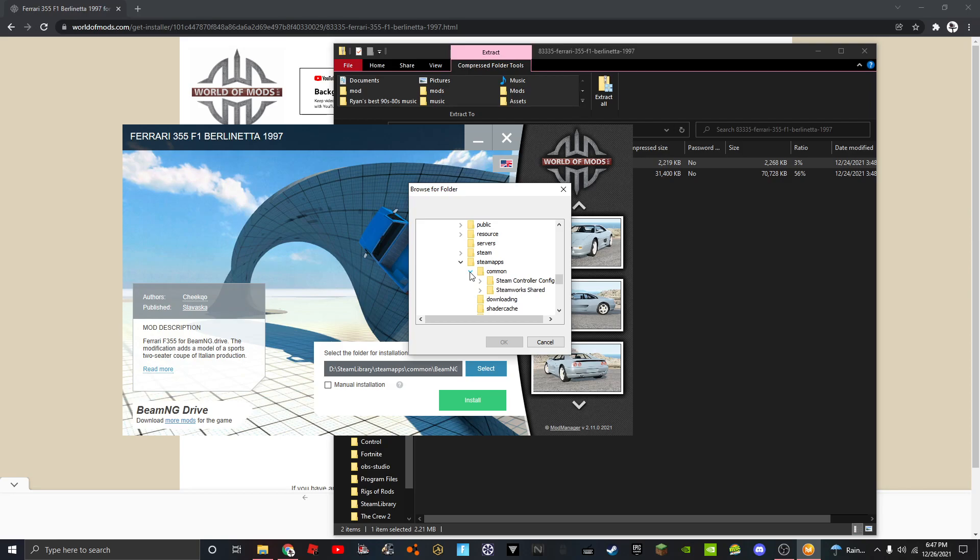Go to Steamapps, then Common, and then you'll see your apps right here. But it's not there for me because it's on my D drive. If you have a D drive and it's on there, do this — go to your Steam library, Steamapps, Common, and then you'll see all your games right here.